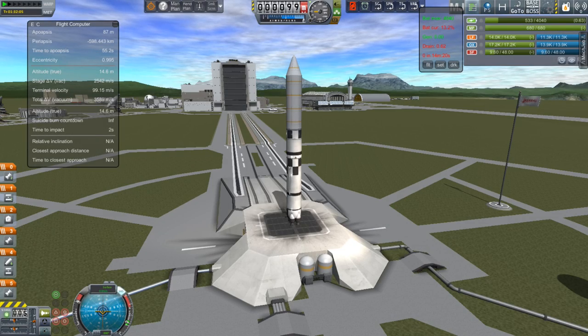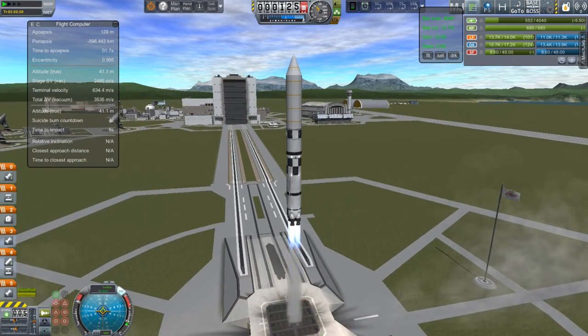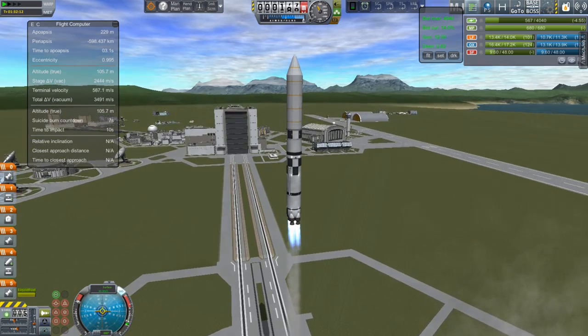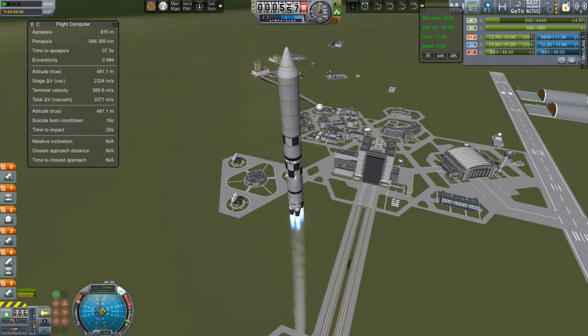Greetings, Kerbinauts. This is Kerbal Space Program. I'm Bob Fitch, and this is episode number three of Operation Gold Strike. In our last two episodes, we managed to scan Minmus and land our ground base that can do the drilling. Now it is time to get a space station over around there.